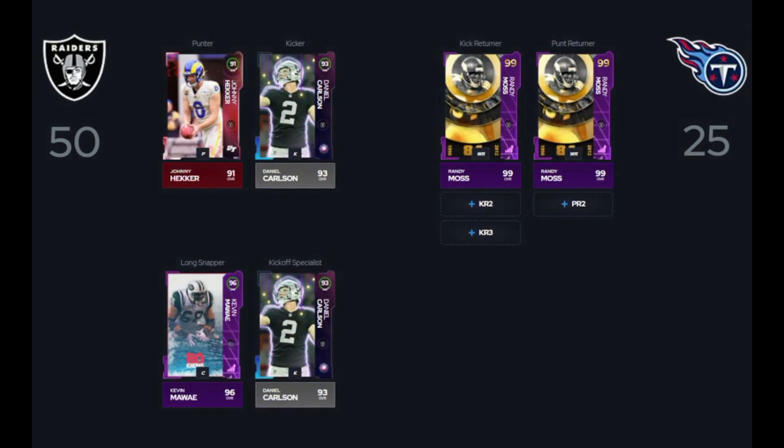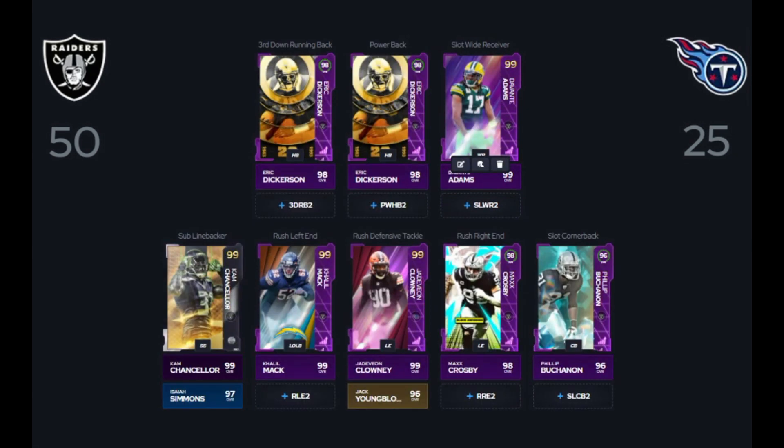Looking at our special teams, we're going to spend 7,000 training on Johnny Hecker. In the store, you can buy a punter, a kicker, and a fullback at 91 overalls that get any team chemistry. Johnny Hecker is that punter — we're going to throw Raiders team chemistry on him. We've got Daniel Carlson as our kicker. I just threw in Randy Moss as your punt return and kick return. Looking at our specialists, I put in Cam Chancellor as your primary sub linebacker so you don't have to keep manually subbing him into every formation. I threw in Isaiah Simmons as your second sub linebacker, just to give you another option at sub linebacker or safety position.